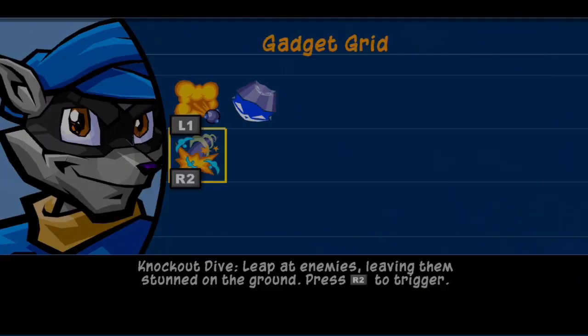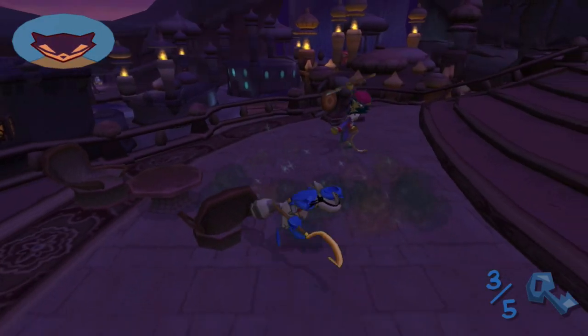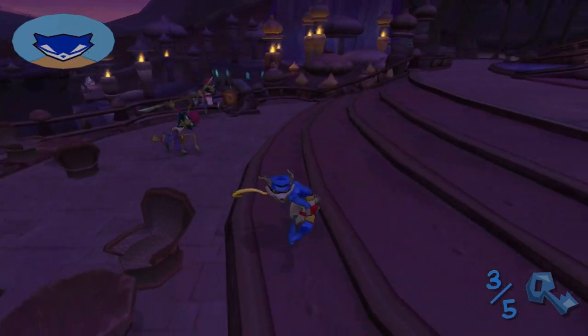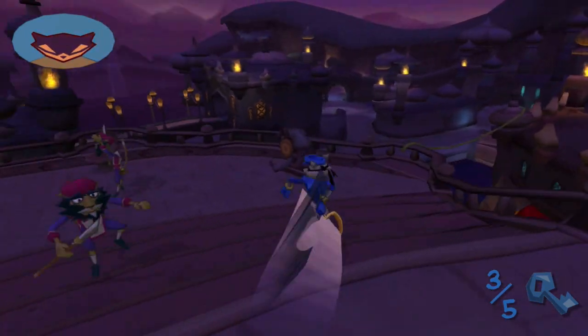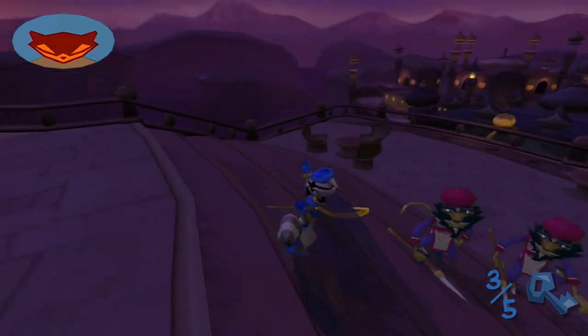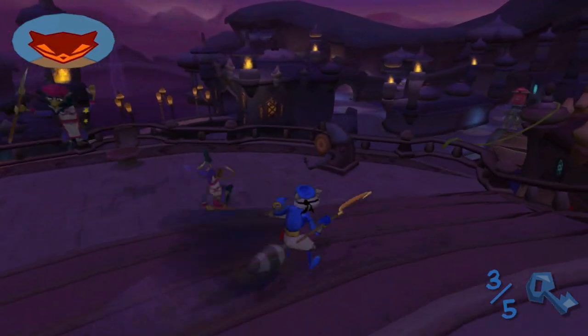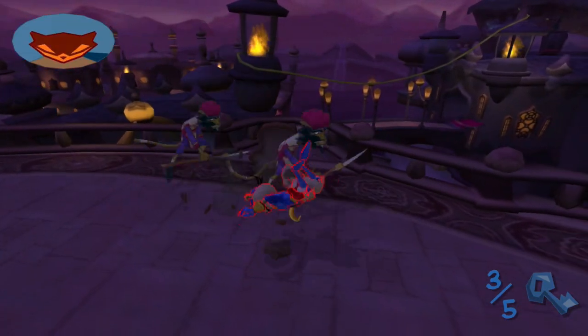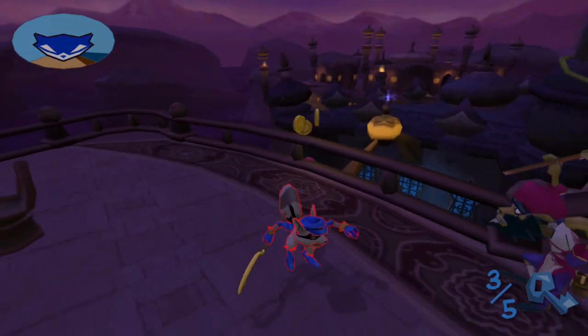Well, you know what? This is actually a really good time to show off the new combat dodge technique we got. It's just a fast slide dodge to the side. Although, with these monkey guards where they do an attack that sweeps all around them, it's not really that useful. I will take him out though.